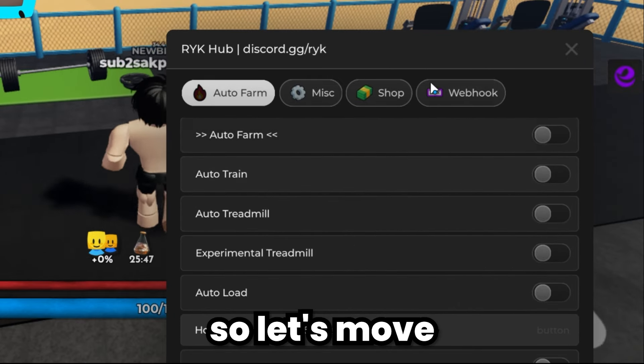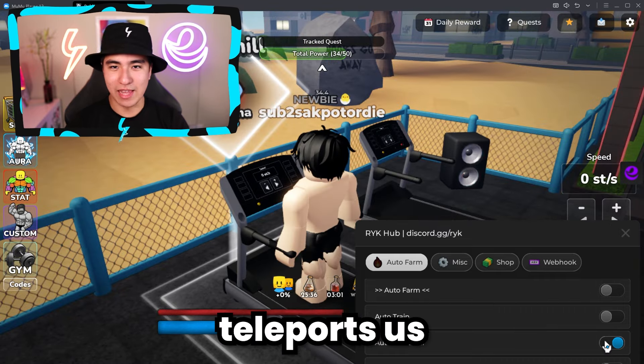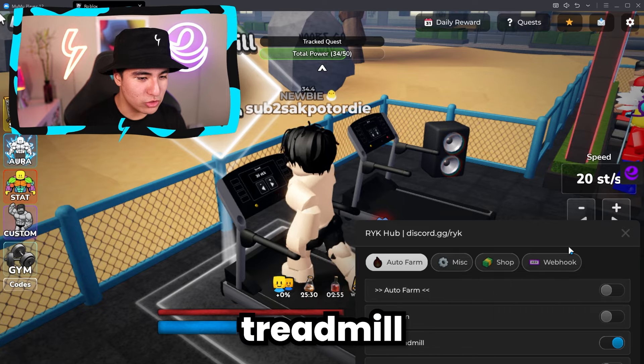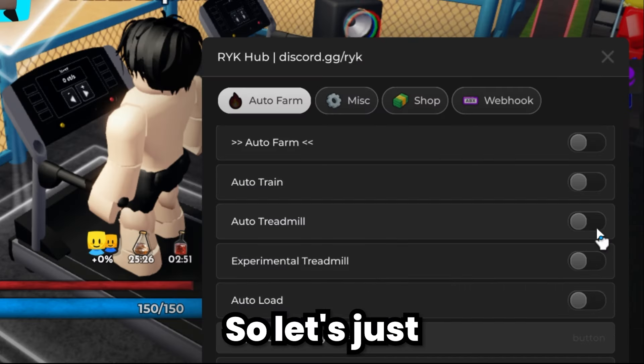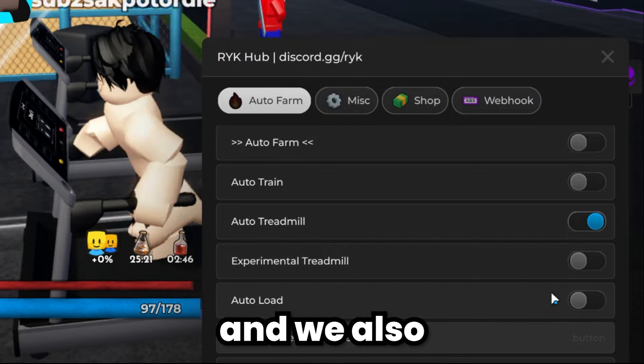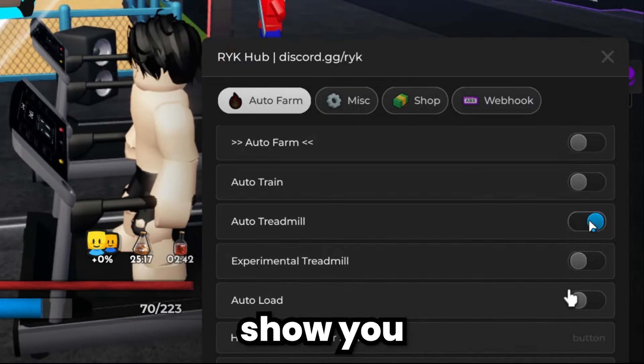We have three sections. Let's move on to auto treadmill — it teleports us and we get to running automatically. There's also an experimental treadmill setting available. We'll turn on auto treadmill for now, but that option is there too. We also have auto load and some server options, which I'll show you in a second.